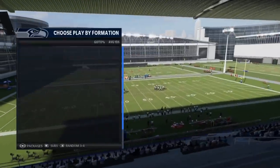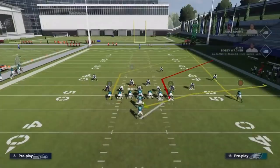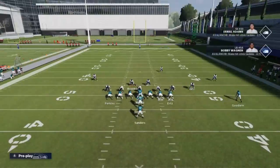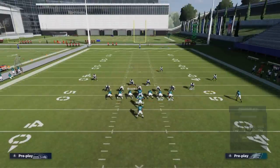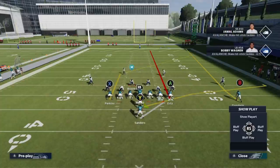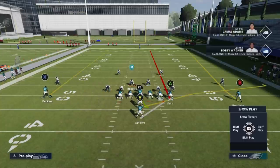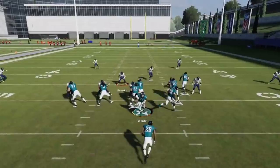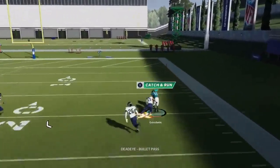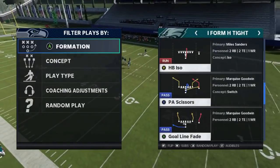Next up we got the PA Power O. This is a good Cover 2 beater play. Just motion out the tight end and streak everybody — you're really trying to isolate the B route. The B route will get outside the cornerback and outside the safety because of the way that it bends.